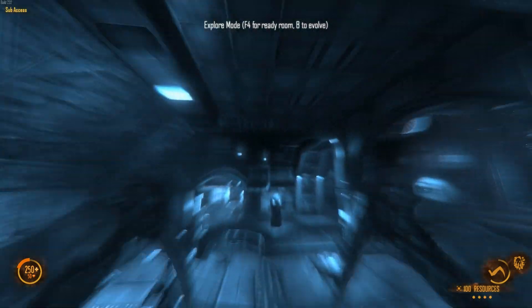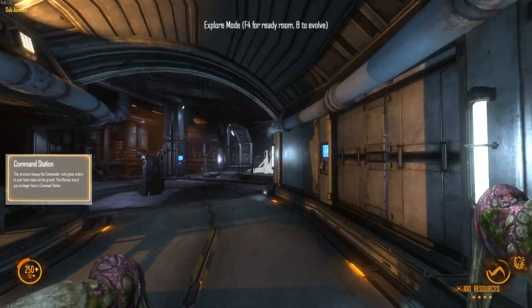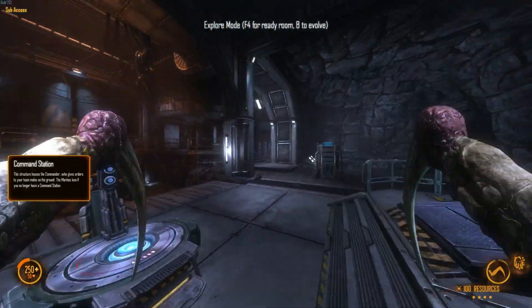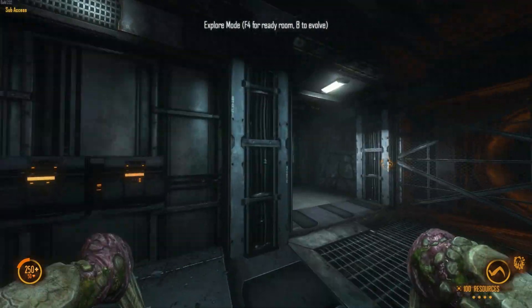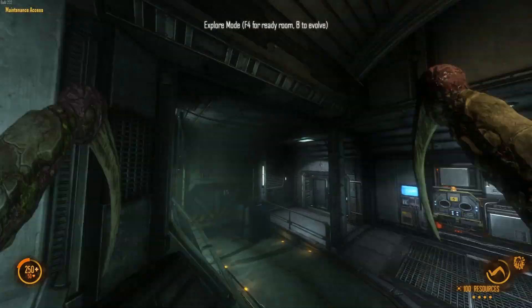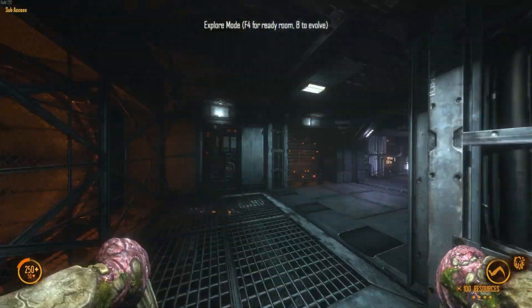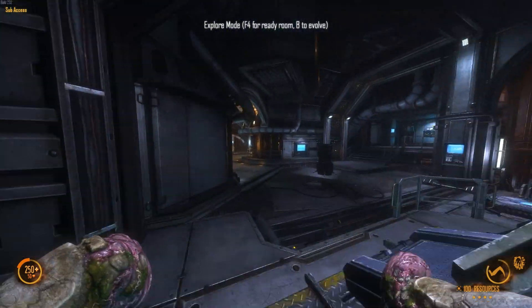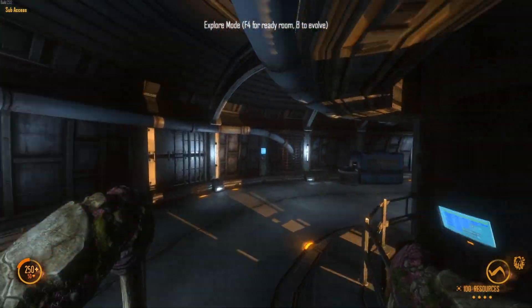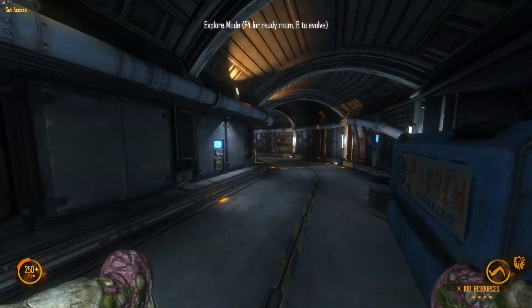This is great for getting around. As you can imagine with Blink and Shadow Step, you want to be doing hit-and-run on the Marines. You have enough health to fight them toe-to-toe for a little while, but once your health starts to dip, you want to blink out of there and go heal up somewhere — hopefully at a helpful Gorge nearby. So you're going to want to blink in, attack the Marines, blink out. Try to kill at least one Marine per engagement, thin their numbers, and then eventually go in for the kill.